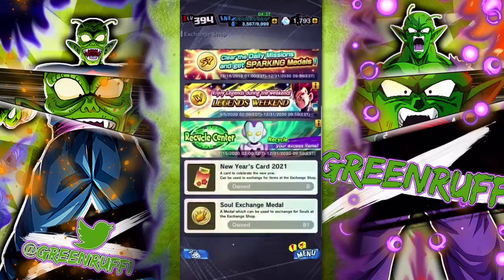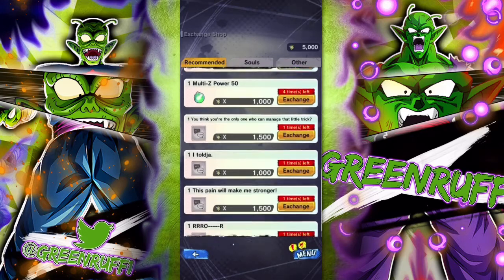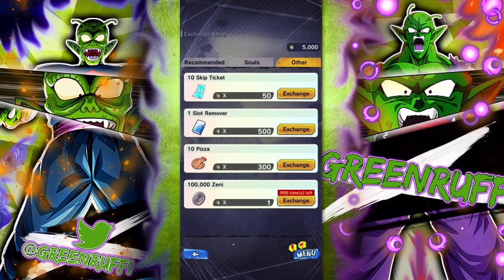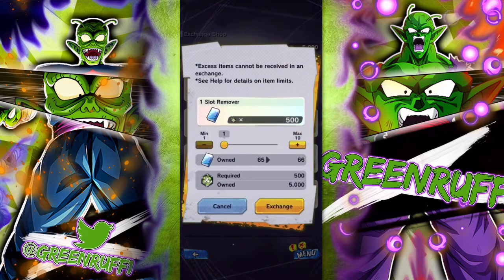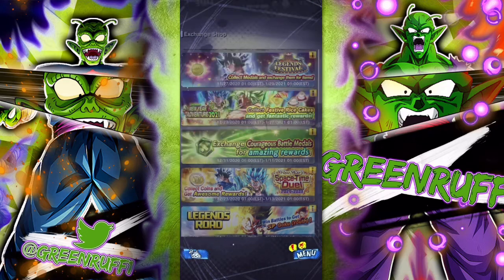Another way is through Dual Coins from co-op. If you do co-op you get a lot of Dual Coins, and you can go to 'Other' in the shop and exchange your Dual Coins for slot removes.